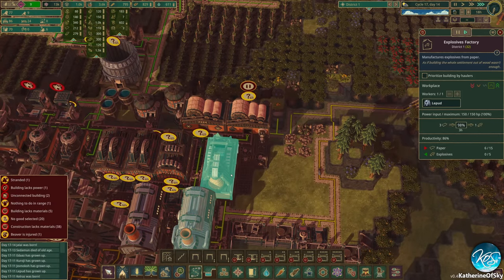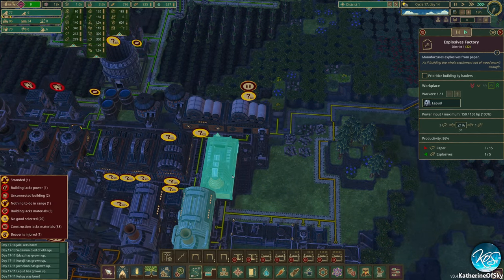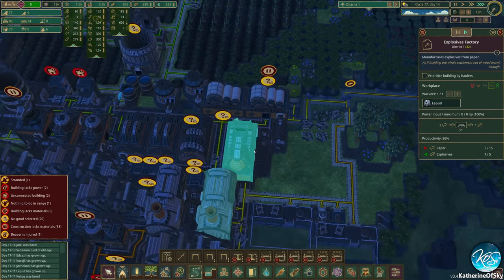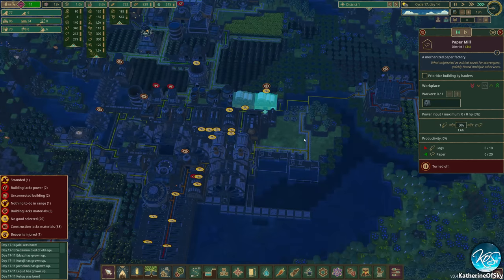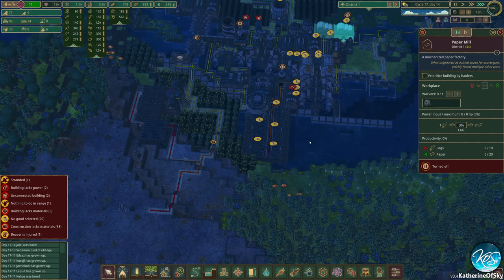How's our explosives factory doing? It's going pretty well — they just need paper. Looks like we need more paper. This one's turned off — I'm going to go ahead and turn it on. Do we have enough paper? We have 212 paper. Let's turn it off again — we don't really need it.